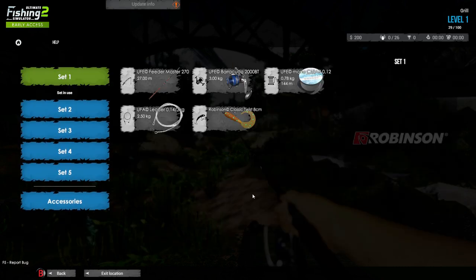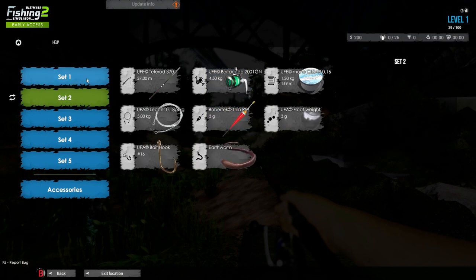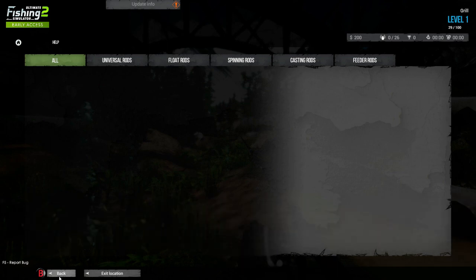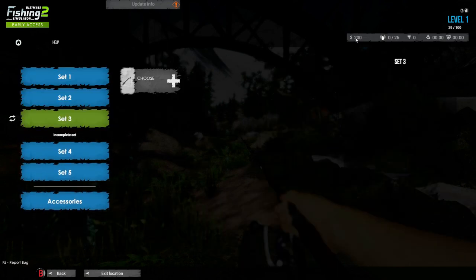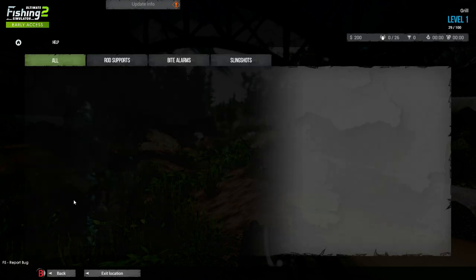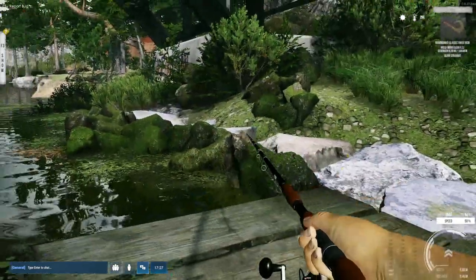I go to equipment - okay so I can actually check the equipment. Number one, number two, three - can I choose a new one? Universal rods - I don't have any, I have to go buy them. Right now I have about two hundred dollars. I can't change it at all. I just have nothing. Alright, good to know.